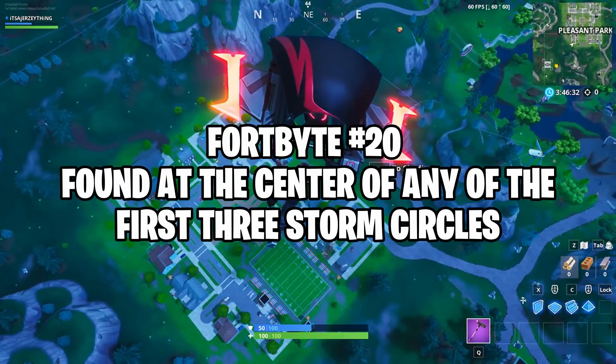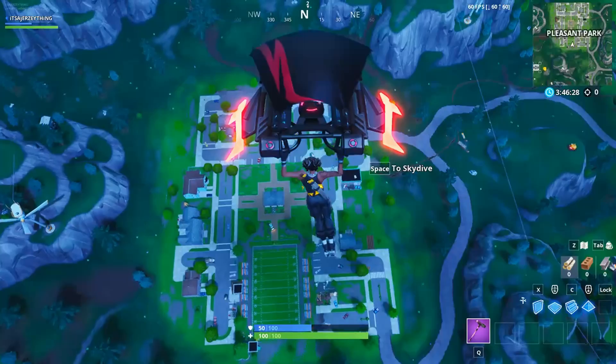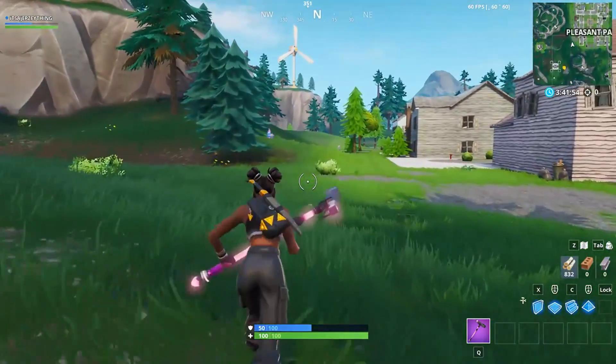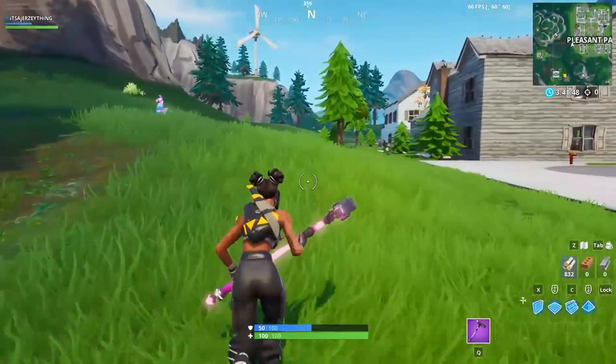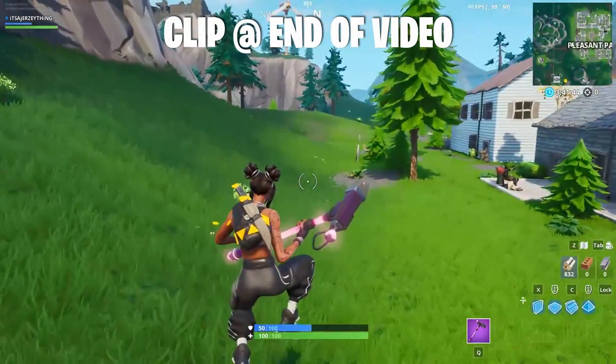Alright guys, this is Fortbyte piece number 20, found at the center of any of the first three Storm Circles. So let's get straight to it. Piece number 20 is a little different from all the other pieces we have collected so far, because there's no set location for it — it's located in the center of any of the first three Storm Circles.